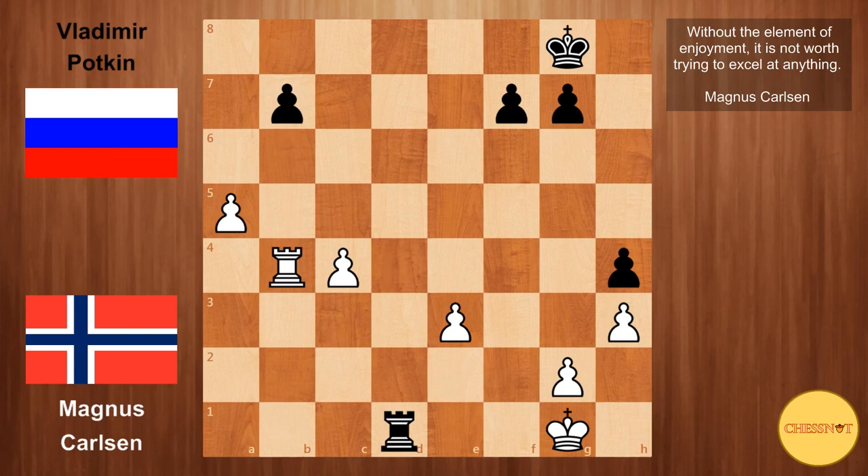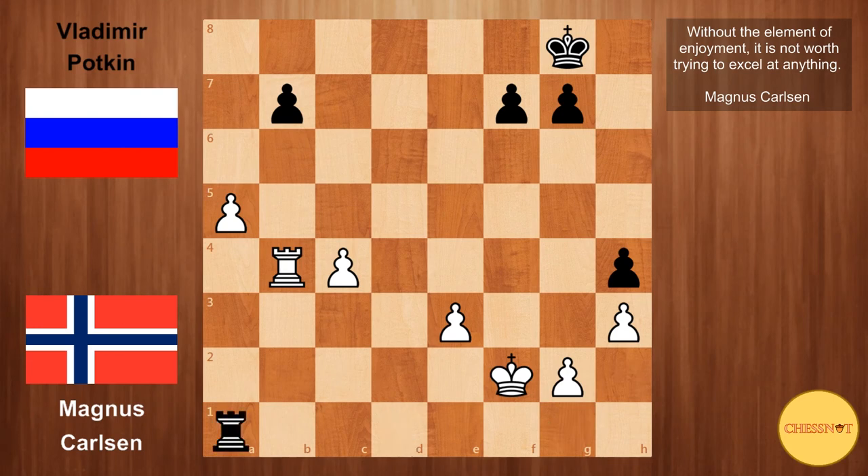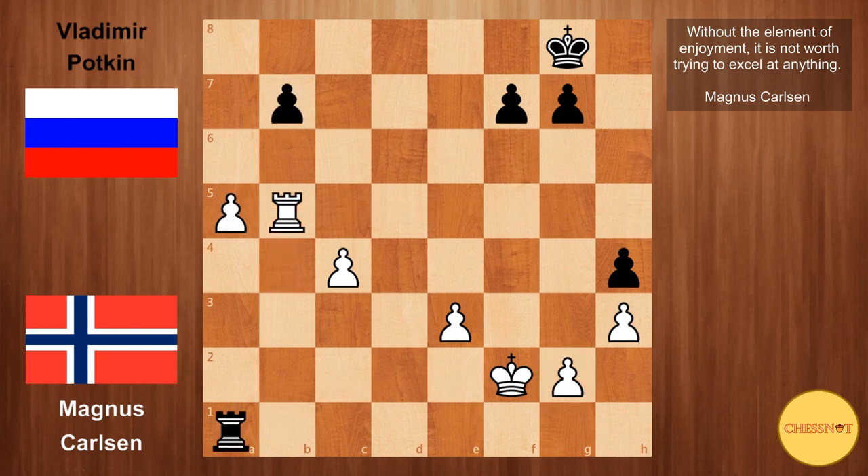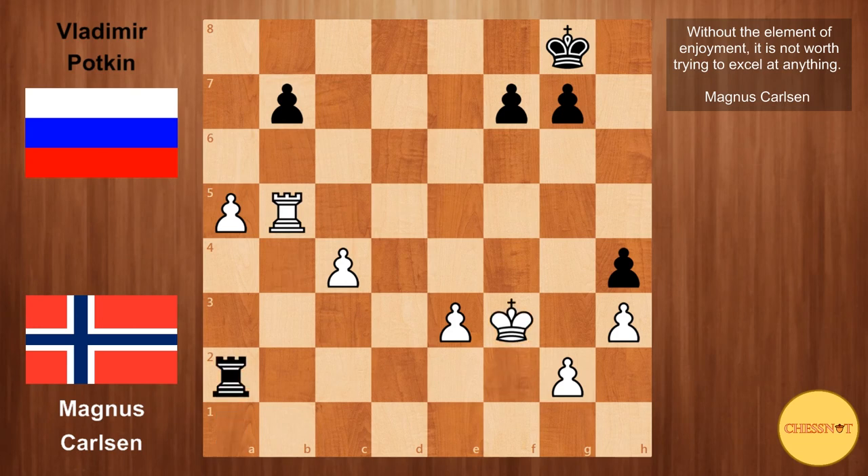Rook to d1 check from Potkin. King to h2 is too passive — king to f2 is the only way to play for a win. Rook to a1 from black, and here rook to b5 from Carlsen. Instead of taking this pawn, which would make things easier for black because the black king is closer, any attempts to bring the king closer to the queenside would run into Rg5 and then the pawn becomes weak. We have rook to a2 check, king to f3, g6, and c5 from Carlsen — now if the pawn on b7 falls, white's pawns on a5 and c5 are going to be very dangerous.